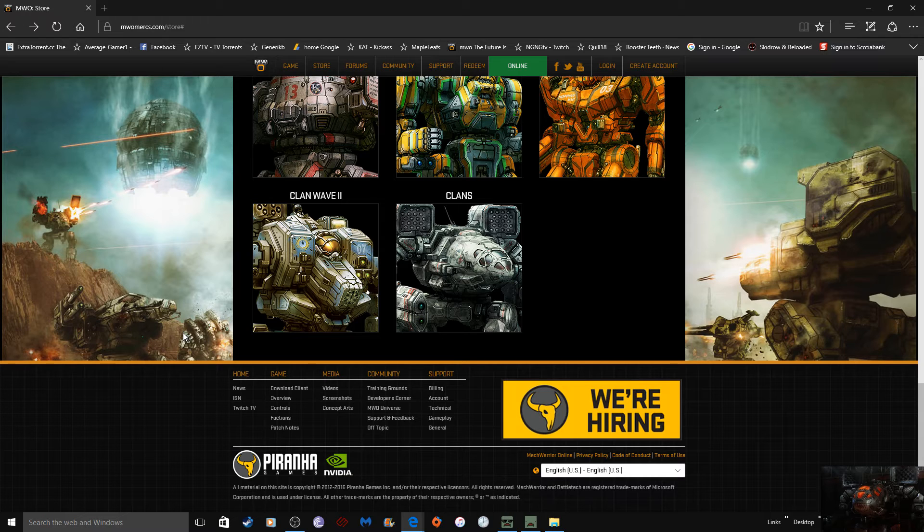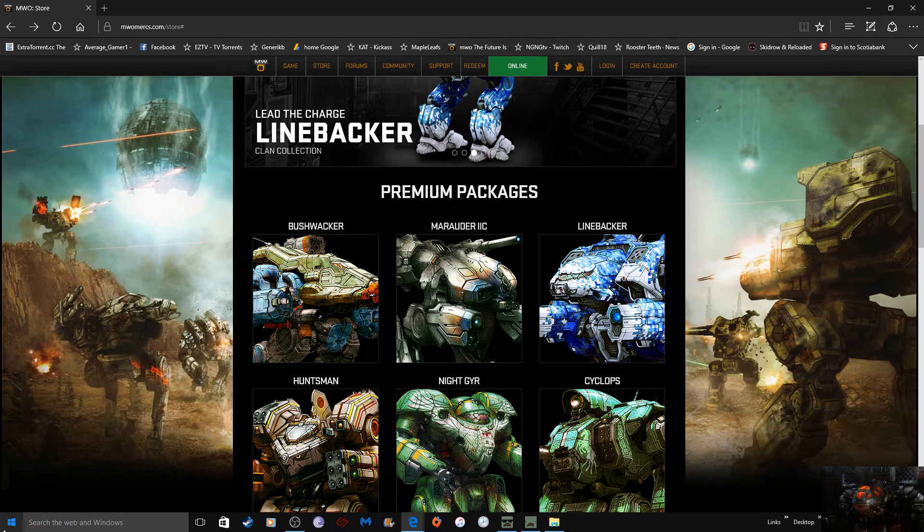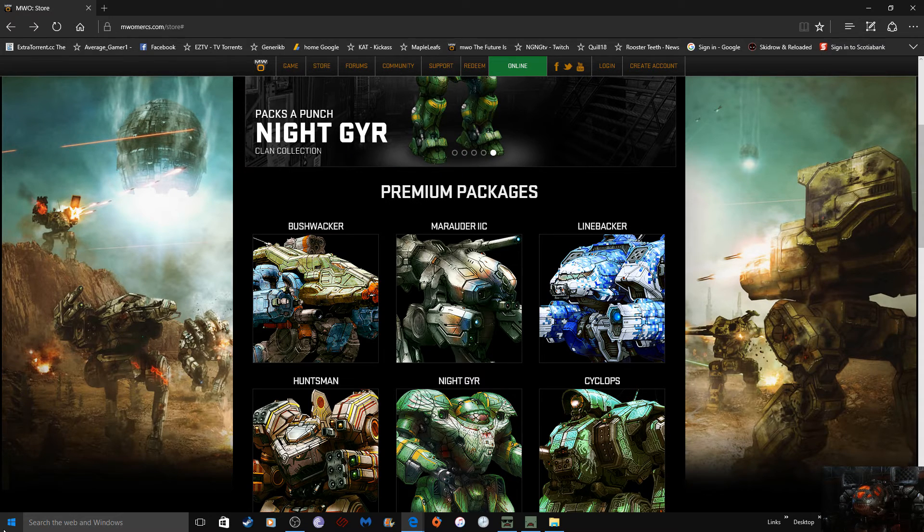Heroes would not be included — they'd be a completely different package. So you'd have a hero collection: Inner Sphere heroes, Clan heroes. There's only one or two Clan heroes right now, but that'll change over time. You can also do a champion variant package — all the champions, Inner Sphere and Clan separate. Three different packages there. You can also do a big all-collector's edition with every mech MechWarrior has, and then also have certain mechs only available if you do these larger packages.